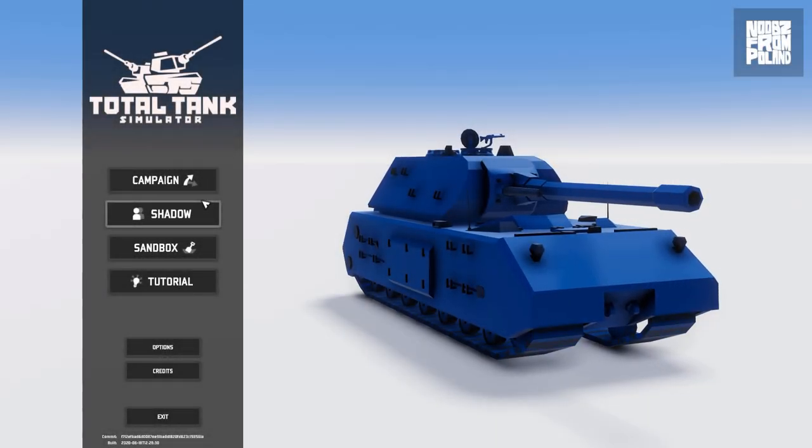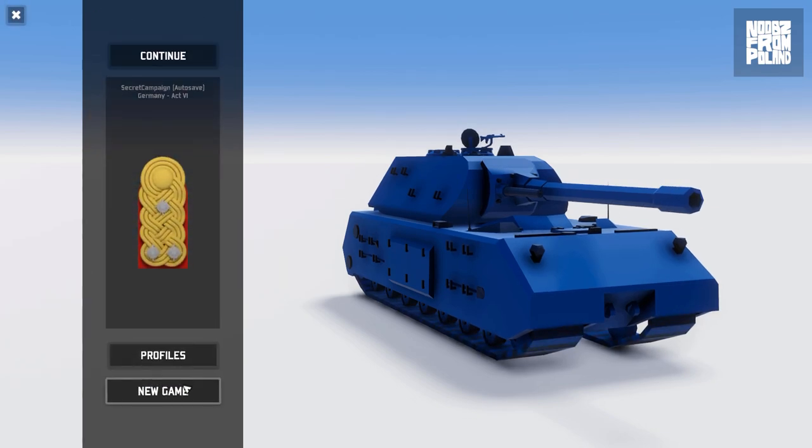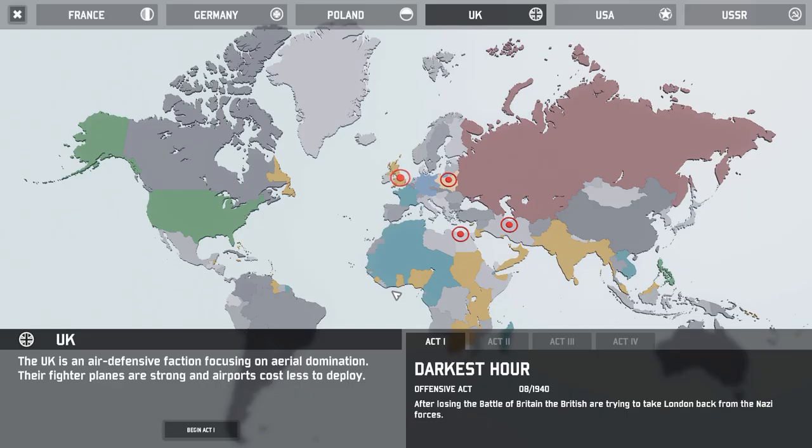Welcome back to another Total Tank Simulator campaign. In this campaign we're beating the British — the Darkest Hour. The UK is an air defensive faction focusing on aerial domination. Their fighter planes are strong and airports cost less to deploy. We're taking London back.